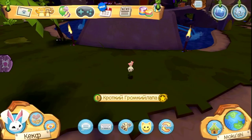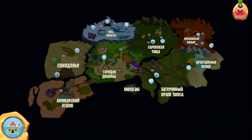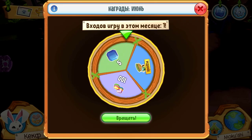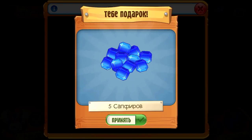Without further ado, let's explore. We spawned here on the island — Leilani's habitat, Makuahai — and we have this daily spin here, which is also in Russian of course. Let's see what we get — we get some sapphires, nice.